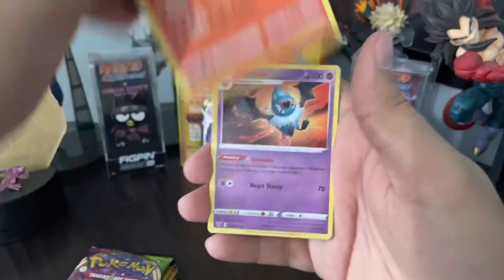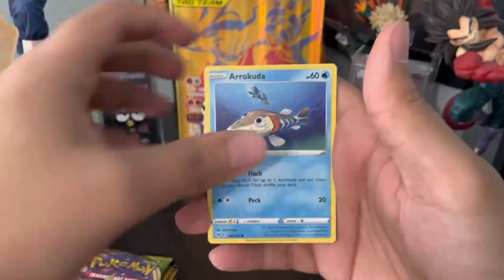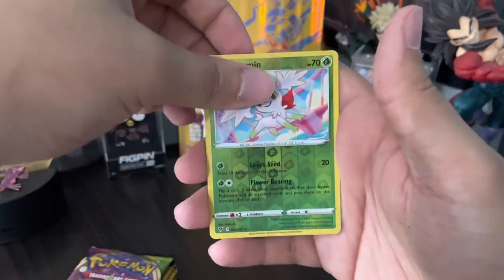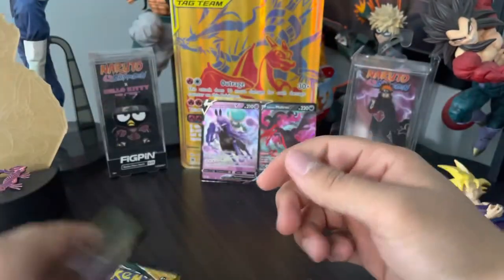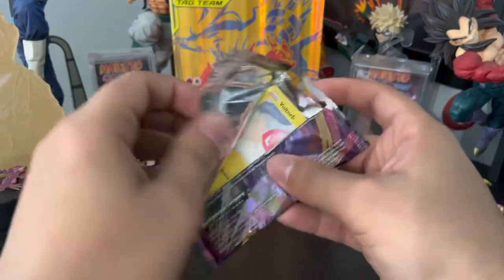Alright, into the Vivid Voltage packs. Fire energy, Magcargo, Swoobat, Kommo-o, Nincada, Pikipek — Poochyena, Shaymin reverse, and Metagross non-holographic rare. Another Vivid Voltage and then we get into our Evolving Skies.